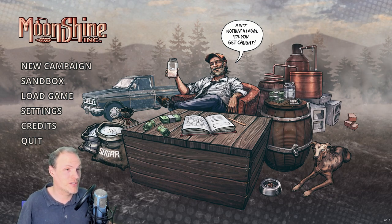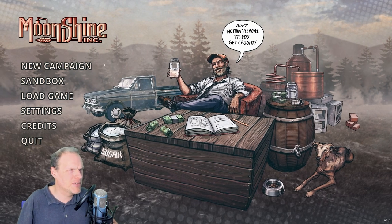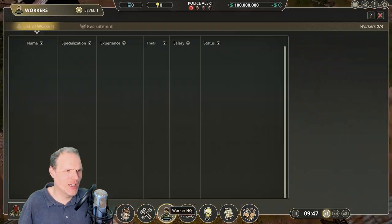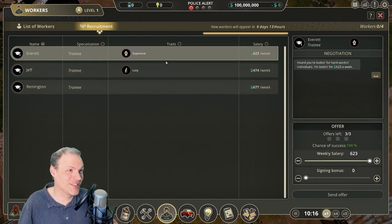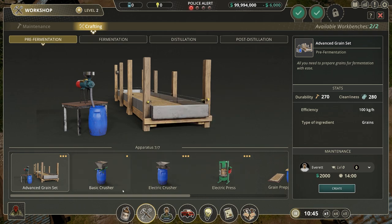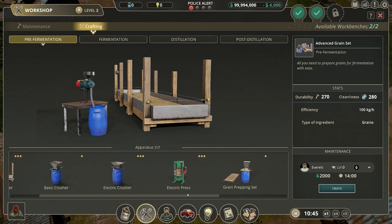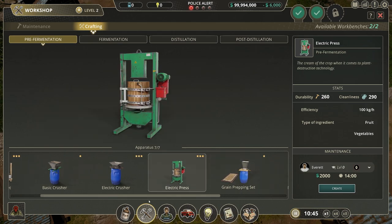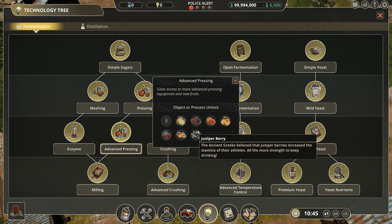Let's try to make a pretty high-class brandy. Empty start again but with loads of cash and hopefully better workers. Well, at least they are working and not partying — that's better than before, can't complain. Just upgrading the workshop so we don't have to wait too long. I've got everything set to have all technology unlocked already. Let me remind myself what I need for making brandies — an electric press I would say. Electric press is in advanced pressing, so you would potentially have that in the mid-game.